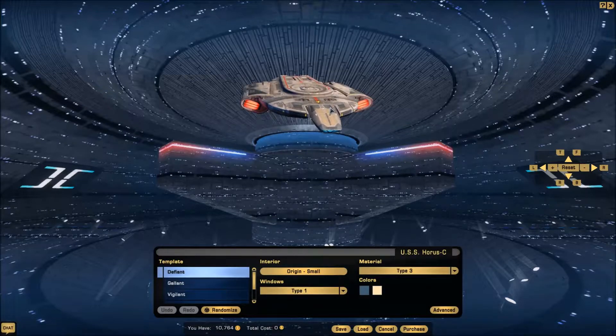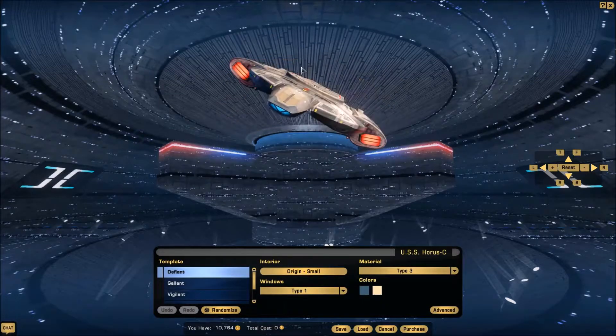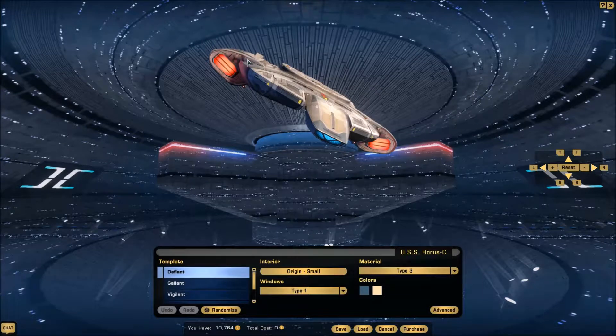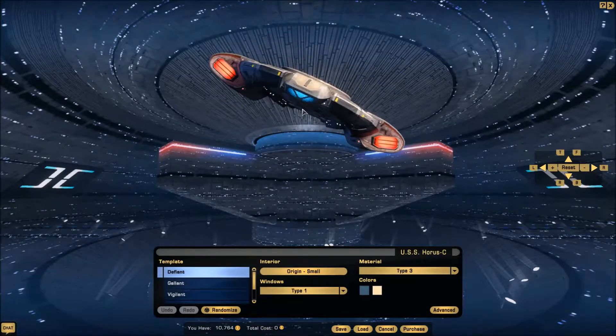The Defiant class. It's a really small ship overall — I think it doesn't have that many decks, but it's really compact. One of the notable features over other ships was the addition of the pulse phasers, which I think are mounted there, there, there, and there — which in the game are basically a phaser turret or phaser cannons.